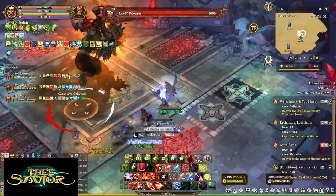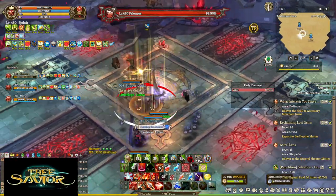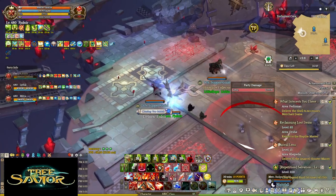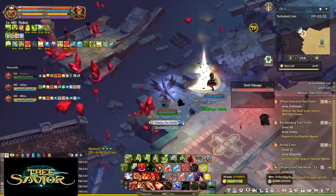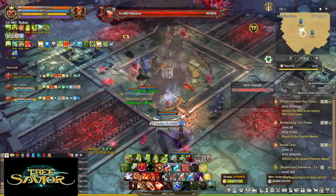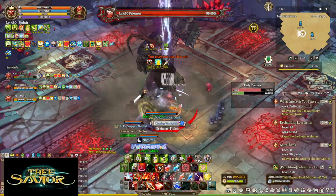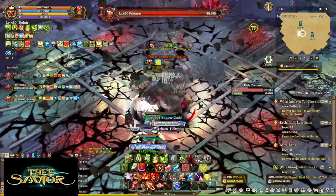Okay, the first attack — he will raise his hammer and hit in four lines, then he will jump. We need to get out of this area. To avoid this attack, just stay under him.